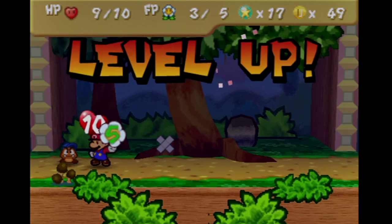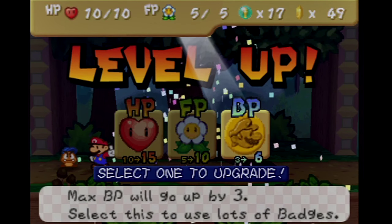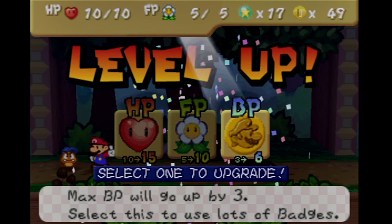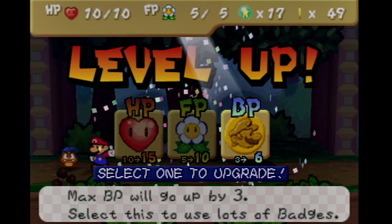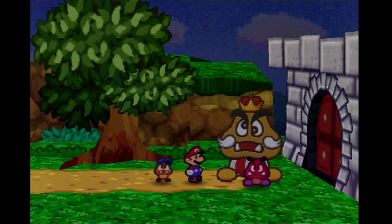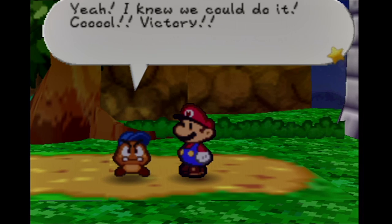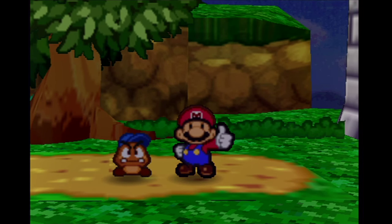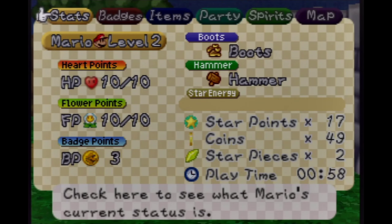Alright, a level up! We can choose whatever stat we want to increase. BP would essentially increase the number of badges you can equip, but at this point in the game most of the badges we got aren't really that good, so I think I want to increase my FP supply a bit. In general I do recommend putting most of your level ups into BP, because eventually we'll get some really good badges and we'll want to equip all of them. The normal maximum is 50 for heart points, 50 for flower points, and 30 for badge points.